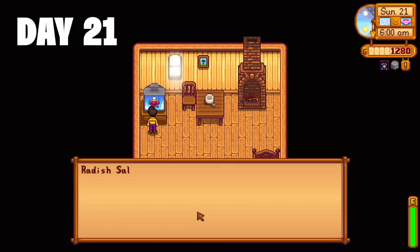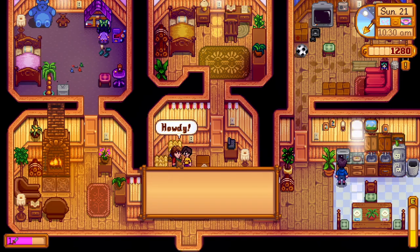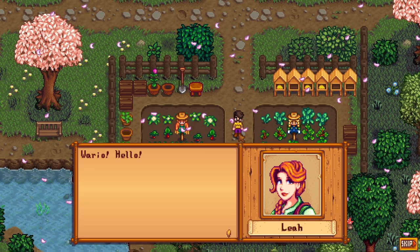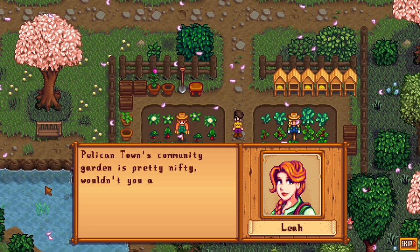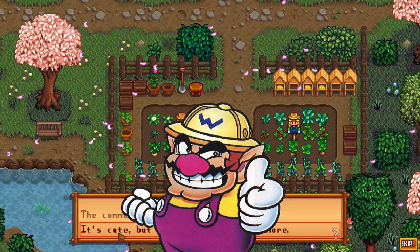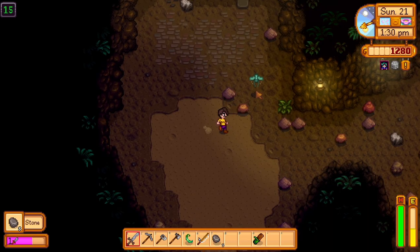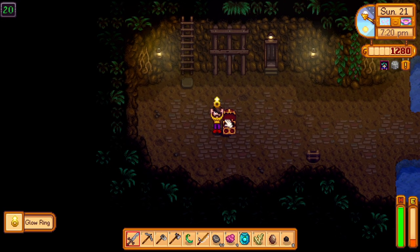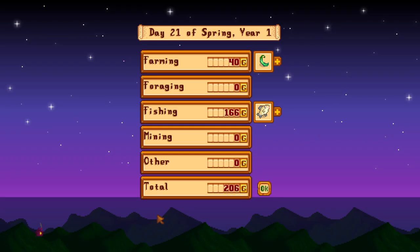Day 21. Queen of Sauce gives me a recipe for radish salad. Off to the traveling merchant — again, she has a coffee bean on sale that I'm unable to purchase. I head into town where we see Leah showing us the community garden in a new cutscene. One thing I like about Stardew Expanded is how much attention to detail has been added to existing areas — this is no exception. Leah asks what I think, and I resist the Wario temptation and go with a nicer answer. Off to the mines, and right away I get a second ancient seed. On floor 19 I find a pair of sneakers — talk about luck. I get to floor 20 to get the glow ring, and stop for some fishing to try and get a stonefish, but couldn't find one. Day 21 done — 206 gold.